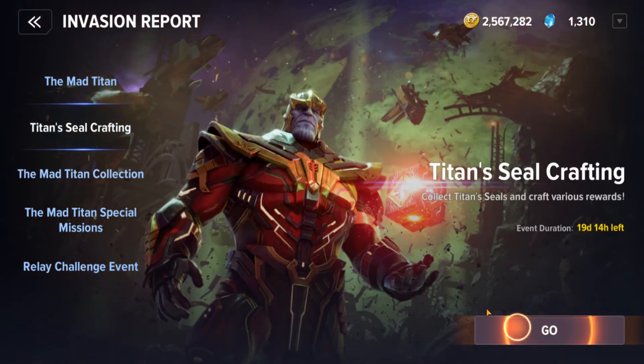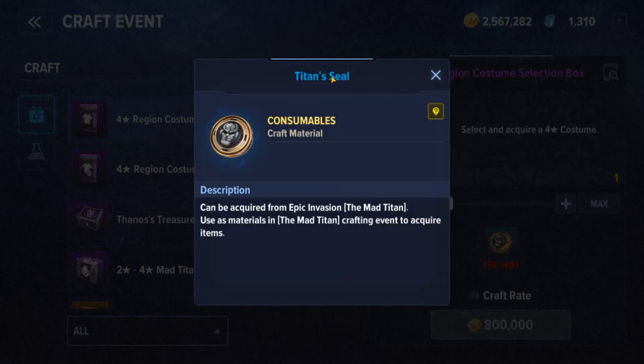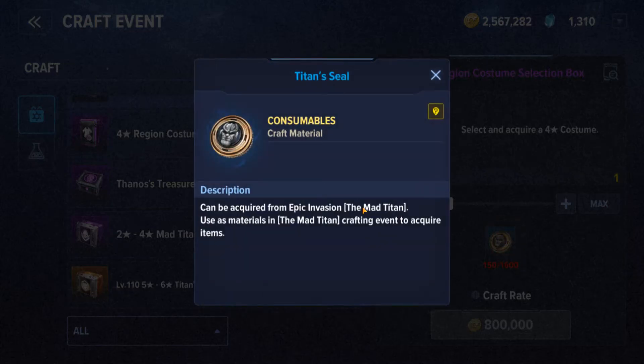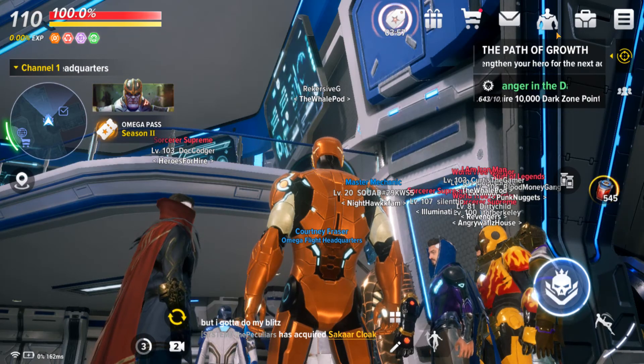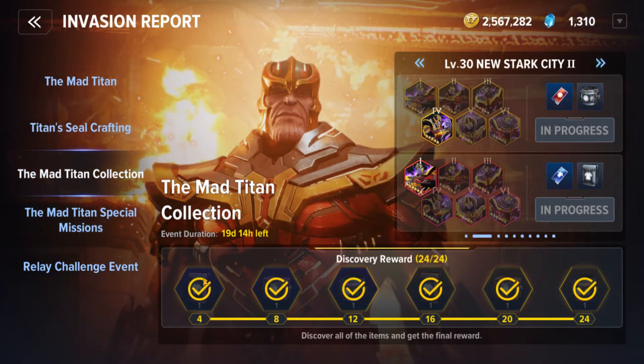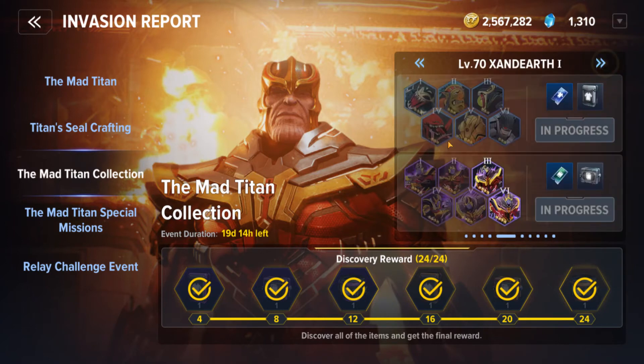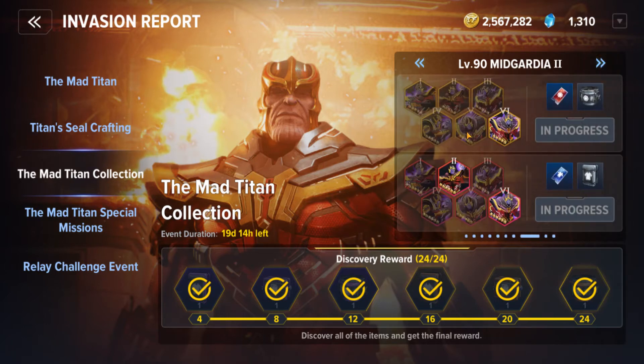Let's go to the Titan Seal crafting. You get Titan Seals every time you do these stages, and you get more if you're doing higher difficulties. There's an argument for only doing higher difficulties and not bothering with battle badge collections — depending on whether you feel you're getting enough Titan Seals. That said, it only took me one day using all my Titan rewards to complete the level 30 tier, so I don't expect the others to take long either.